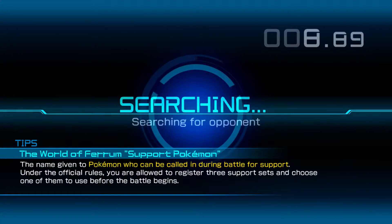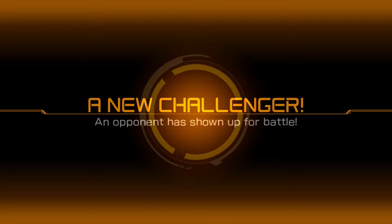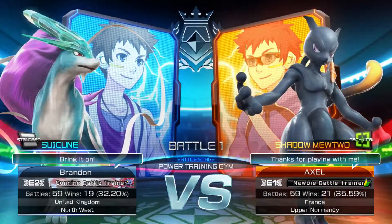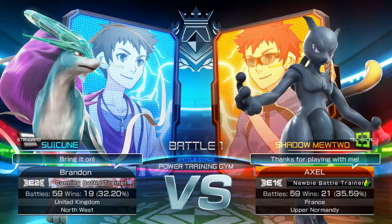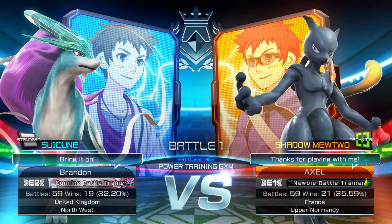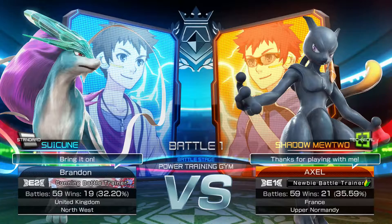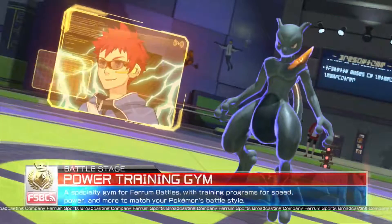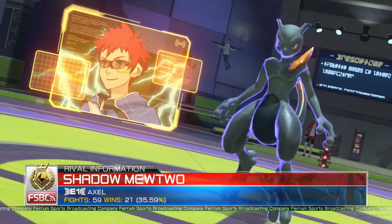I've unlocked some new characters which is really nice, so hopefully they can help us out. A new challenger straight off — that's great! I'm going up against Shadow Mewtwo now. Ignore my stats — I've had other people playing on it as well, they kind of screwed up my K/D. I know it's horrendous but we'll try and do what we can. Yeah, it's Shadow Mewtwo.